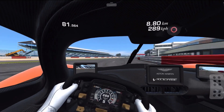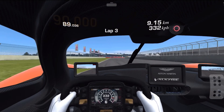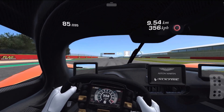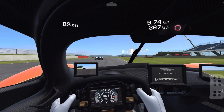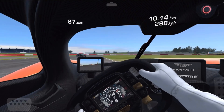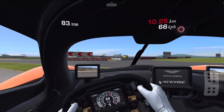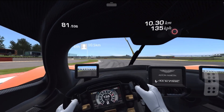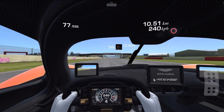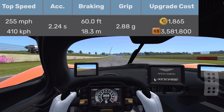Let's give Copse Corner another try. It's really interesting — everything feels more narrow. That was fabulous. I noticed Maggots right here feels fine to me. But Beckett's Complex — this is usually where I'm braking. And look at that — it lost the rear end. Obviously was getting too late on the brakes. In this car I only brake for Beckett's Complex and I'm full throttle before Chapel Curve. Check out the specs — this is a crazy car.